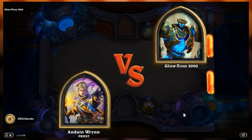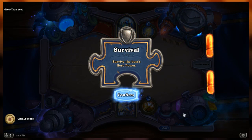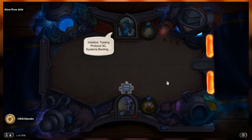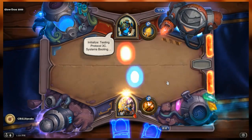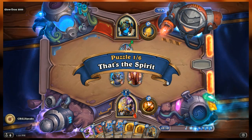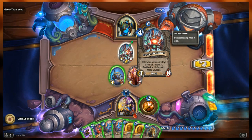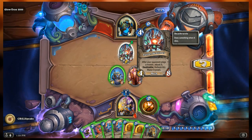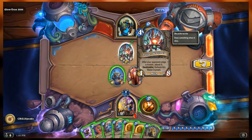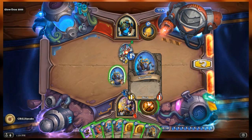Anduin versus Glowtron 2000. The point is to survive the hero or boss's hero power - it's going to deal 29 damage. On Glowtron's side we have the turret sentinel, a 4/8 mech that reads: after your opponent plays a minion, attack it, and death rattle: refresh all mana crystals.